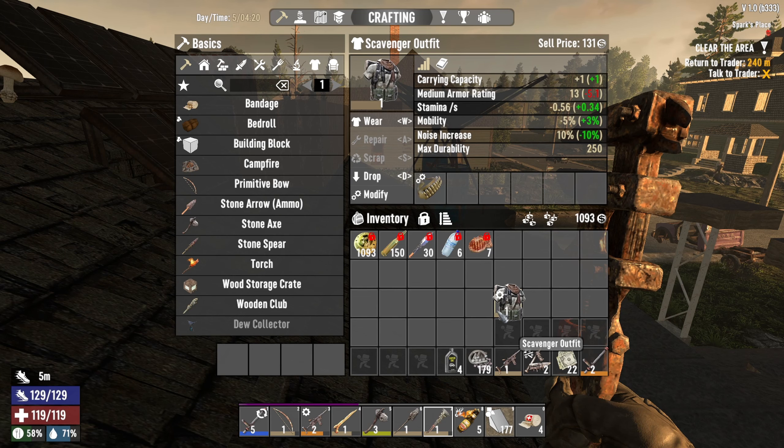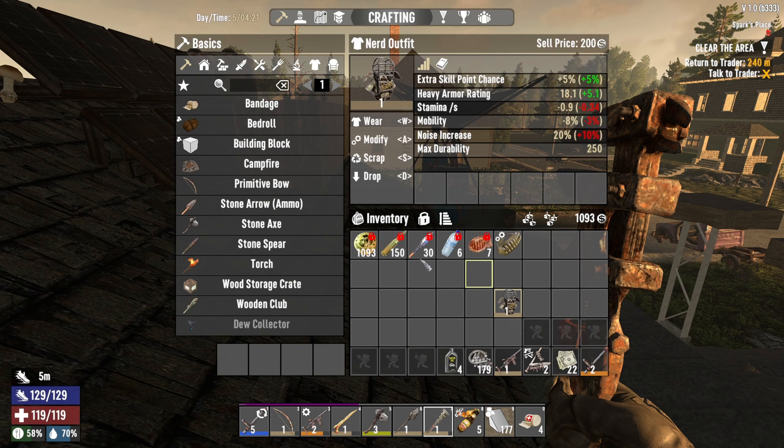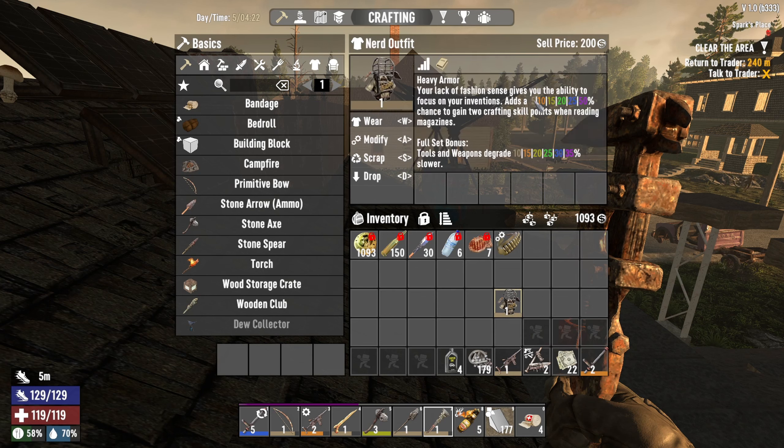I went ahead and created a nerd outfit that we're gonna wear. I'm gonna put that on — we're gonna lose one carrying capacity, that's all right. I'm gonna do it because I want the five percent chance — this is a mod, by the way. The mods are listed in the description and in the first two or three videos of the series if you want to see them.